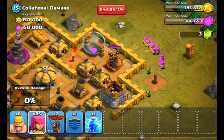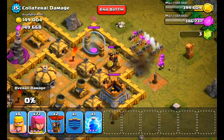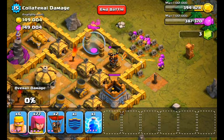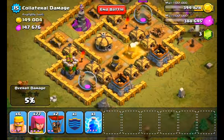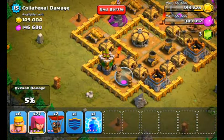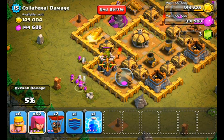We're gonna start out and drop about 15 units on the air defense on the right, and then drop about 10 more after the first mortar hits — that should go ahead and take care of that. Then I'm gonna go to the other side and try to take out the archer tower, dropping about 10 to 15 to go to work on that.